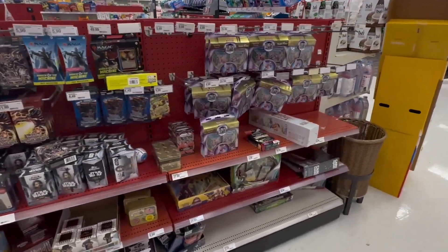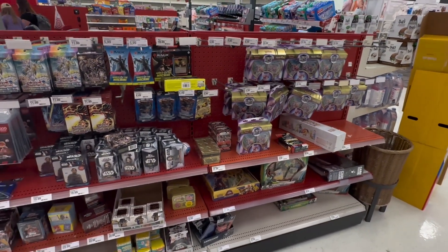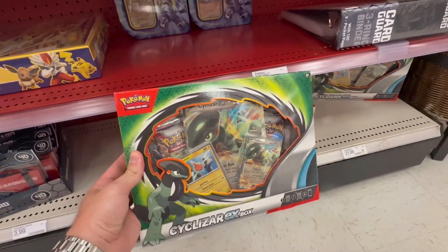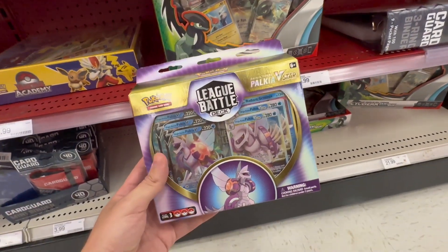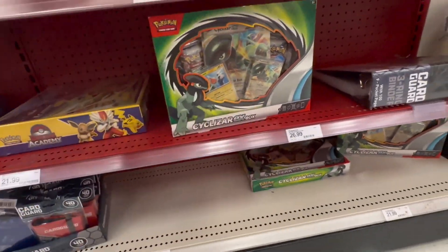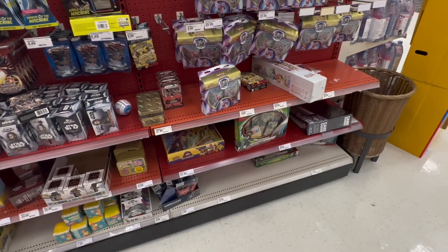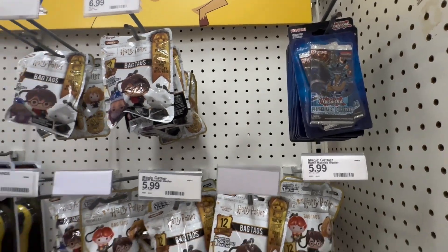It is what it is — we're gonna go to another store. So far no luck, but hey, you gotta hunt to find the goodies early. This is exactly how store four has looked for the past several days. We've got Cyclizar EX boxes out the wazoo and Palkia League Battle Decks for $30 — I've seen those online for like $15-20. We've got Ampharos deck, and that's about it. This Target hasn't been restocked in a while.